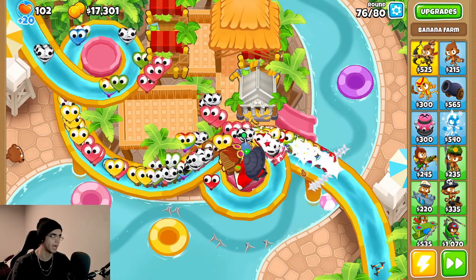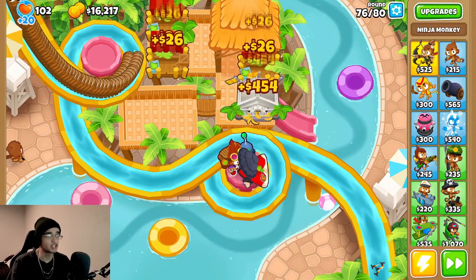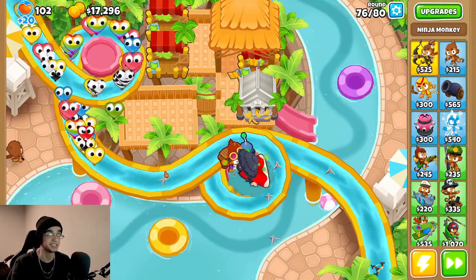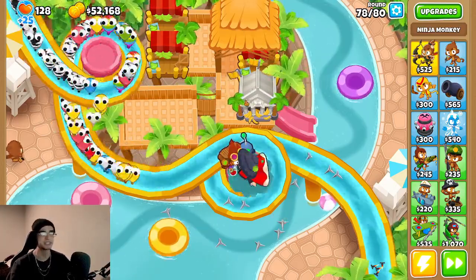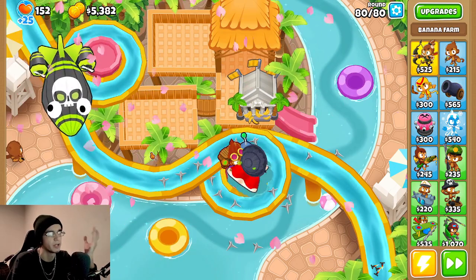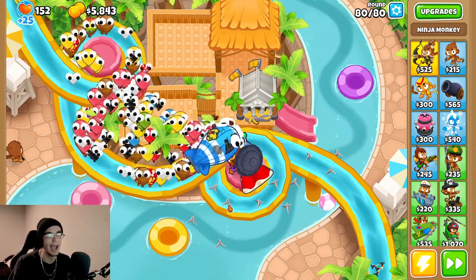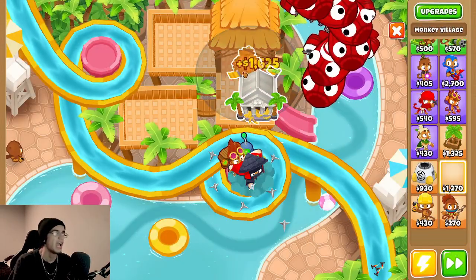Round 78 — he's getting overwhelmed like crazy. Is it already time for the 100x? Let's try the 50x first. So this guy's gonna shoot 50 times the normal ninja. And wow, he is crushing round 76. Look at this — on fast forward, this guy is just shredding everything. Even round 78, the ceramics don't even stand a freaking chance. It is round 80 and we just got our 5-2-5 banana farm. Is this 50x Grandmaster Ninja gonna be able to handle round 80? Yes. Wow. You are shredding it to little itty-bitty pieces of rubber.